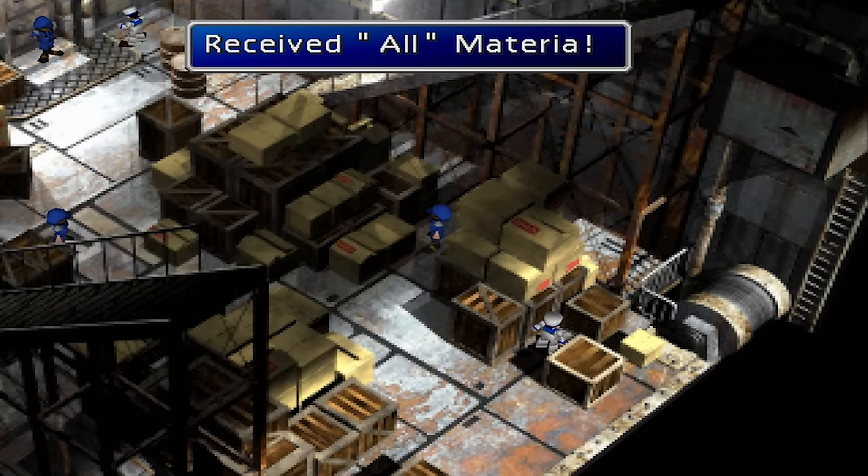MP Plus. The MP Plus Materia can be purchased at the Mideel shop before or after the Lifestream Eruption, and the Cosmo Canyon shop. HP Plus. HP Plus Materia can be purchased at the Mideel shop before or after the Lifestream Eruption, and the Cosmo Canyon shop. You can also get an HP Plus Materia by scoring 60 to 90 points during Rufus' send-off in Midgar.